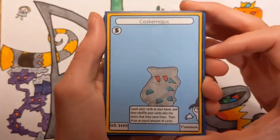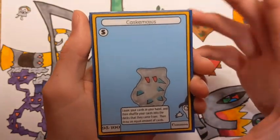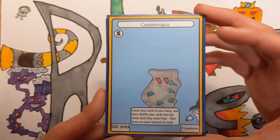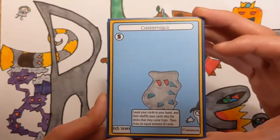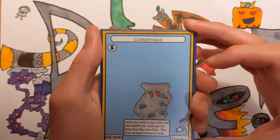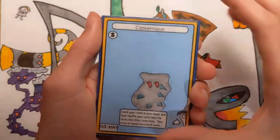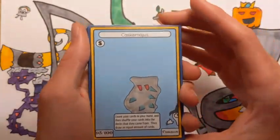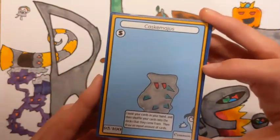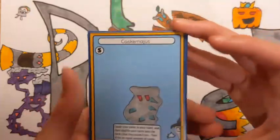The first card I want to show you guys today is a spell called Cask Magis. It's kind of a card playing off of Cask Magi in set one. It says: count your cards in your hand, then shuffle your cards into the decks they came from, then draw an equal amount of cards. Basically it's a way to reset your hand — if you have a bad hand, you can play Cask Magis and draw new cards. It's a really powerful card and I definitely think this is going to be one of the competitive staples. I definitely think this is going to be a powerful card when it's released.